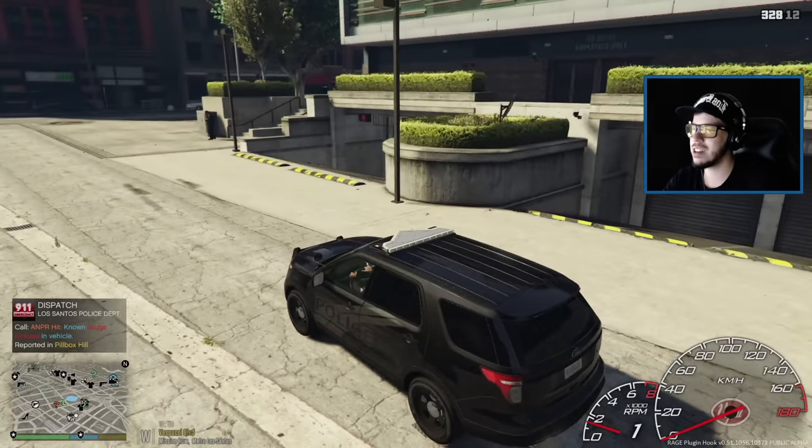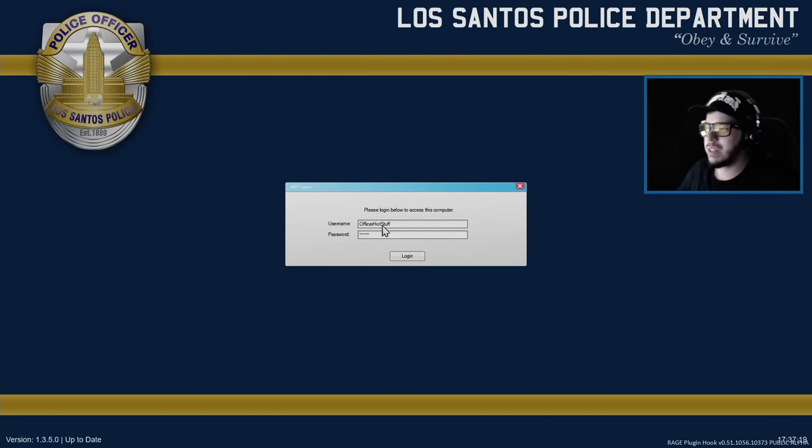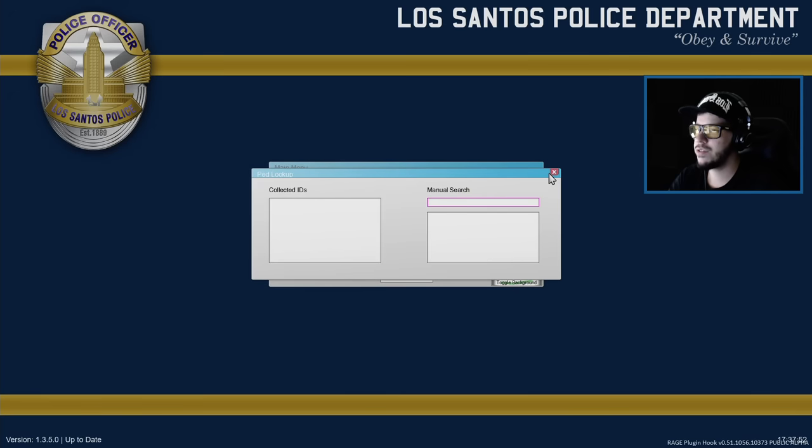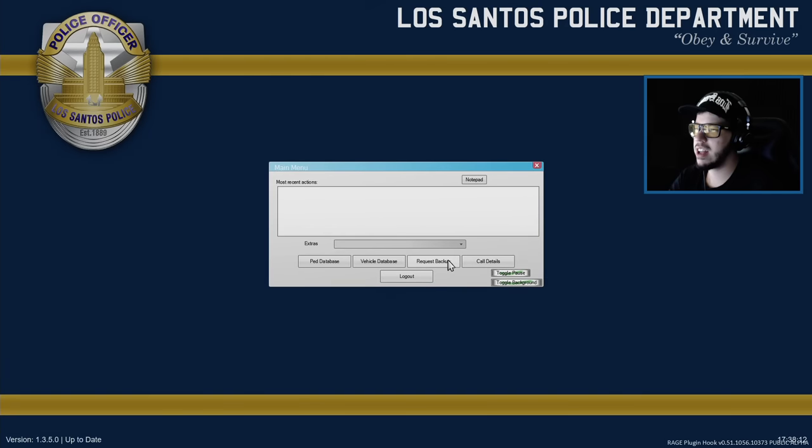We got a new computer as well. If we hold E we have to log in as Officer Hot Stuff - that's what they call me. My password - I can't show you guys, but it's... puppy, Miku, 42, Team TG all day, sauerkraut. Must have entered something wrong. You can enter a notepad here: 'Hi, I love you, Team TG, you da best, Happy April Fools Fam.' Then you can go in the database and search for names - Nico Bellic. I don't think he's in the system.